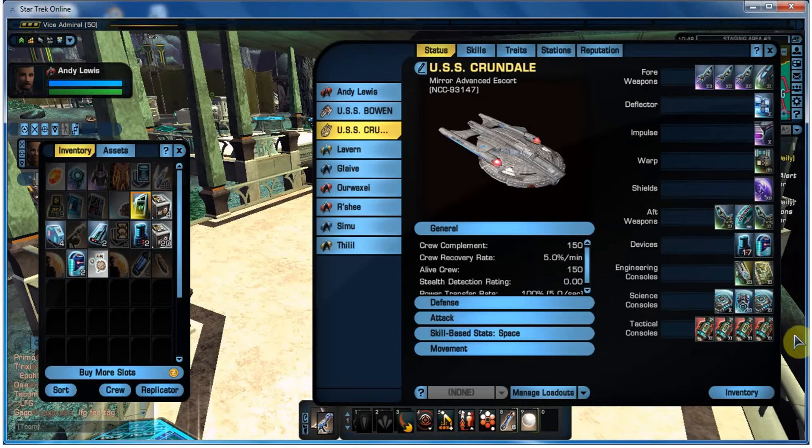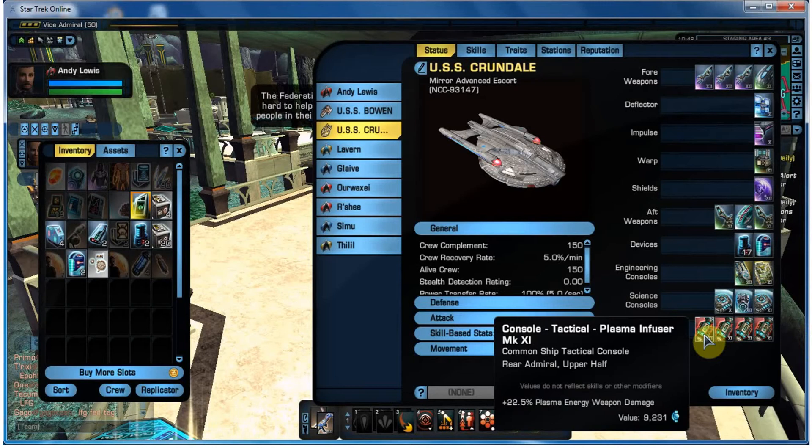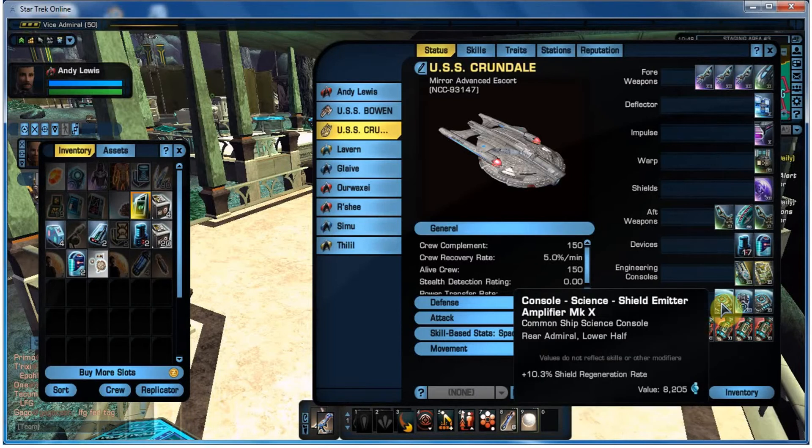Consoles are the important thing - let's work from top to bottom. For tactical consoles, I've gone for what are called Plasma Infusers. This basically gives 22.5% more plasma energy weapon damage. I've got four of them, so it does end up quite nice. With an escort, there's more emphasis on tactical, so that's what I've gone for.